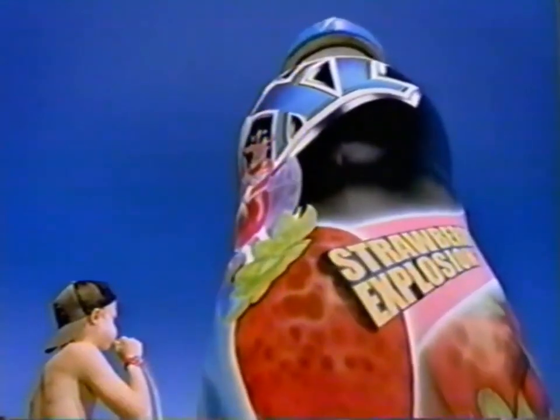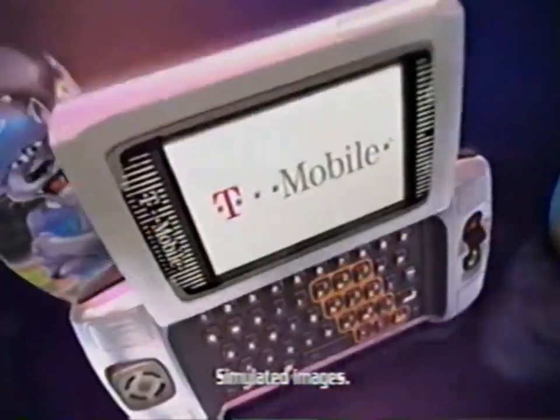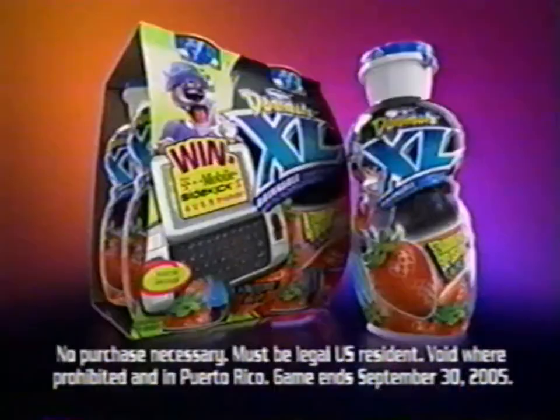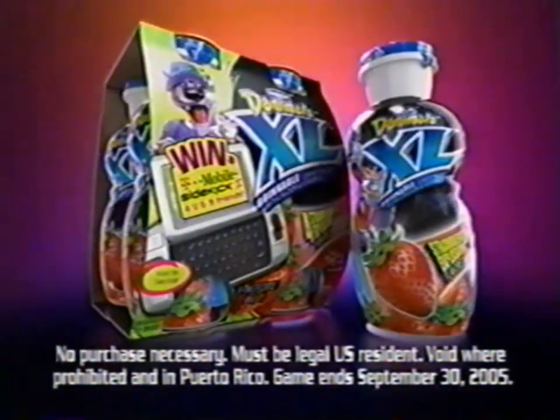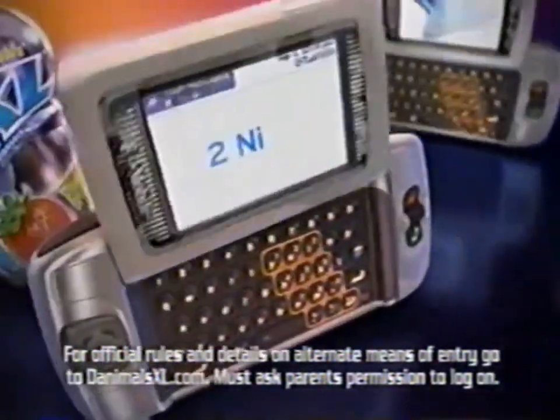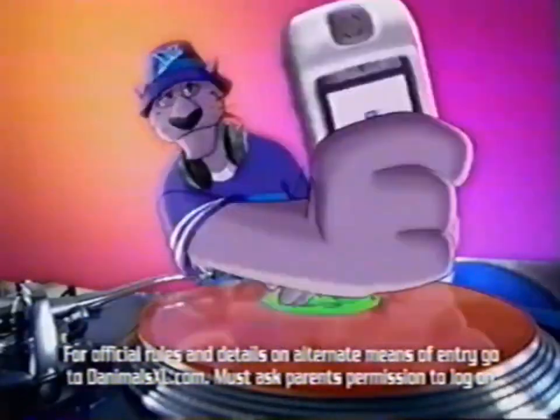Made large for living large. Danimals XL is giving you a chance to win a T-Mobile Sidekick 2 for you and nine of your friends. Get two years of airtime to message, talk, and chill. You can check specially marked packages to see if you win, or ask parents' permission to log on to DanimalsXL.com — the place to find cool new text lingo. Many will play, five will win away.